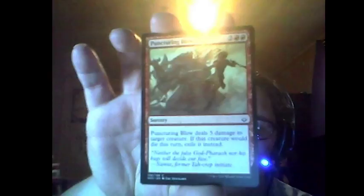Next card is Puncturing Blow. It costs two mountains and two — it deals five damage to target creature, and if that creature would die this turn, exile it instead. So it's great against the gods.